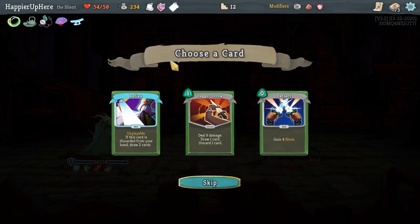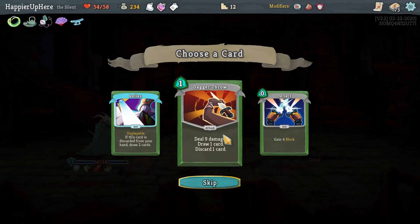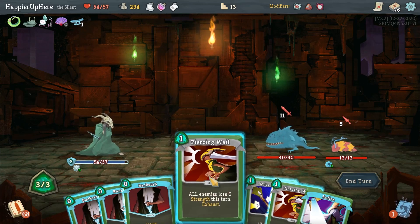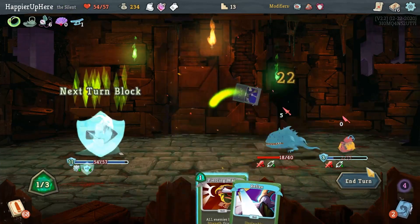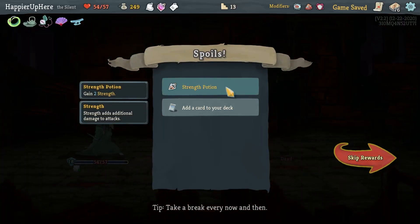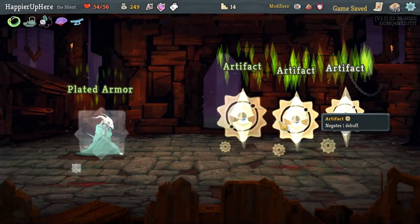Going left for another elite. Piercing Wail, Backstab, double Backstab, then Dodge and Roll. I'm fully defended. Let's do Choke and Blade Dance. We got a Strength Potion, and then Prepared, Alchemize, or Deadly Poison. I could get a collector bonus for Deadly Poison. Let's do that. Sentries again - I can play everything. Piercing Wail, Deadly Poison, Bane - that's 25 - then I need another 17. Piercing Wail, Deadly Poison, Bane.